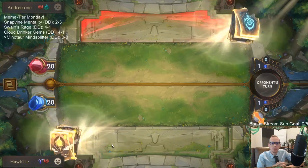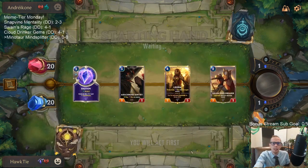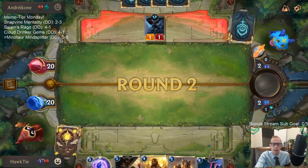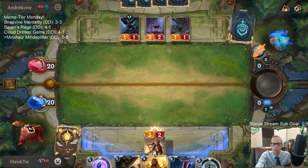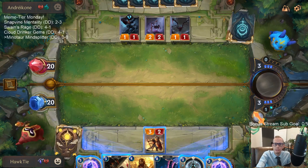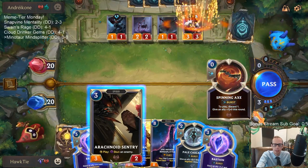Game one looks like aggro. We'll mulligan the 6-mana card and Solari Priestess, keeping our three and four drops for early defense. We'd really like to draw Ravenous Flock — that would be the best card right now. No Ravenous Flock though. We could pass rather than play Arachnoid Sentry, which would let us have Leona plus defensive cards next turn.